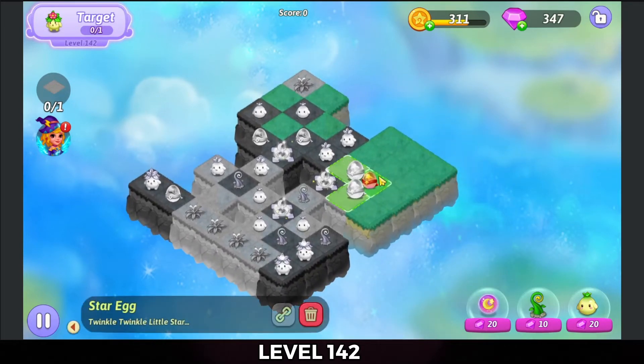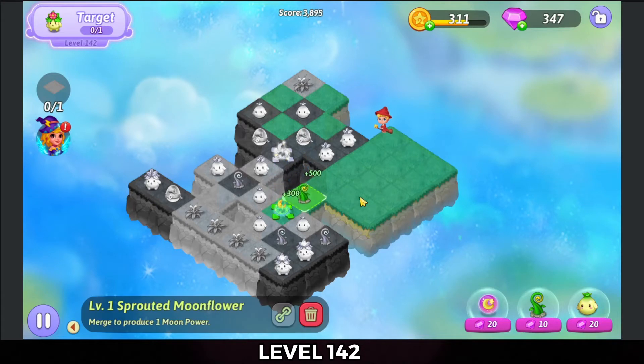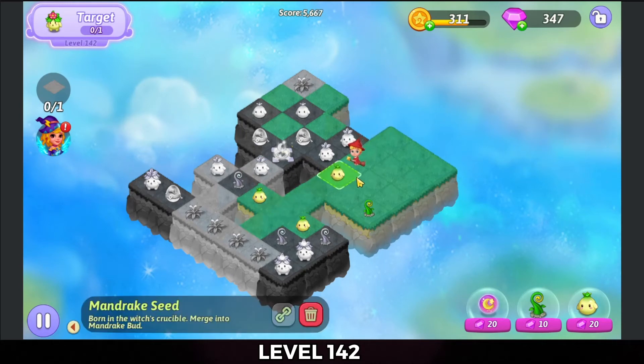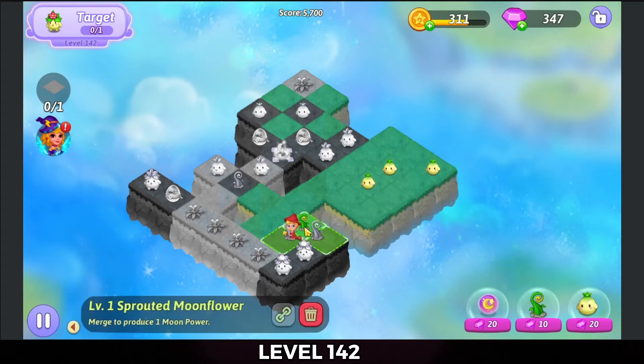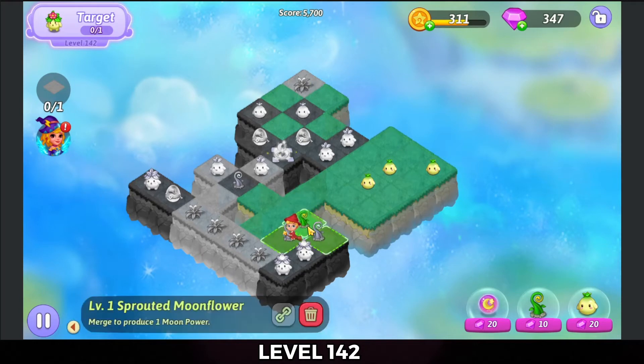So we're gonna start off with that merge here on the right. Hit that heal extender now. There's another heal extender. And let's move these mandrake seeds a little bit away. Okay, so we're gonna three-merge these sprouts here.